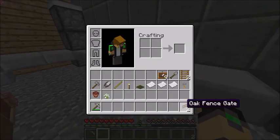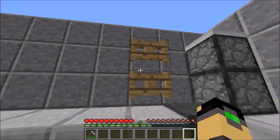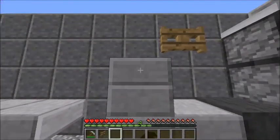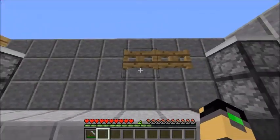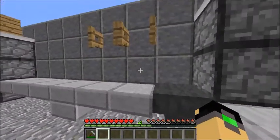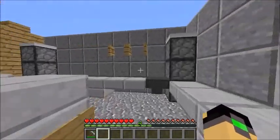Then get your oak fence gates — you actually need some support blocks. Place them, cut one away, then place your fence gates down and open them. You have something where you can hang your bike on. You don't have bikes in Minecraft, but it's decoration and custom stuff — you don't have cars in Minecraft either, but it's custom, so it's nice.